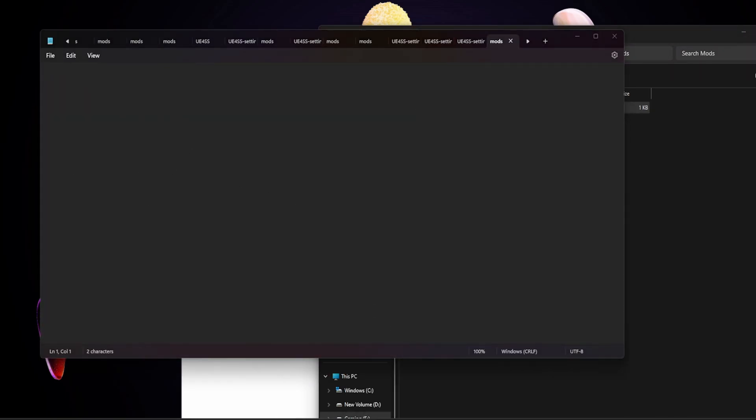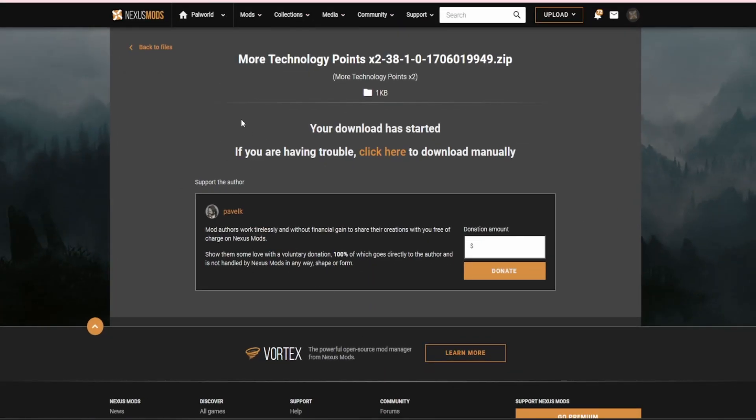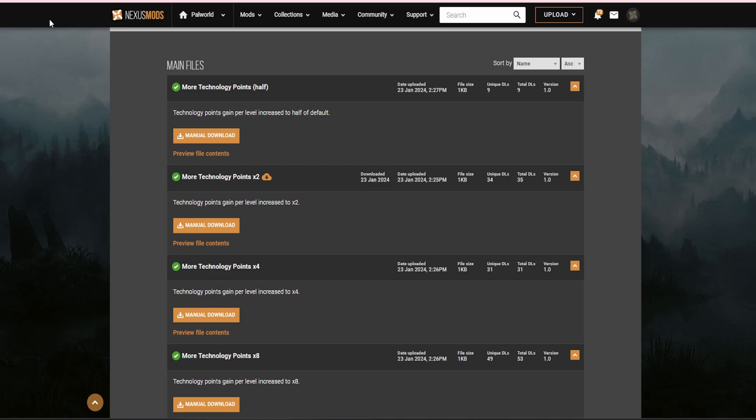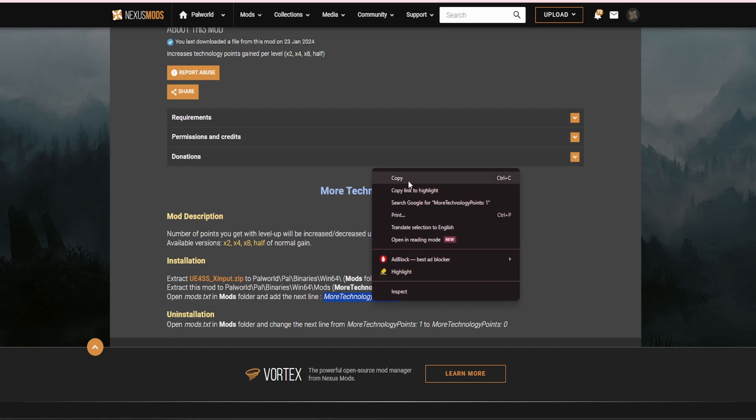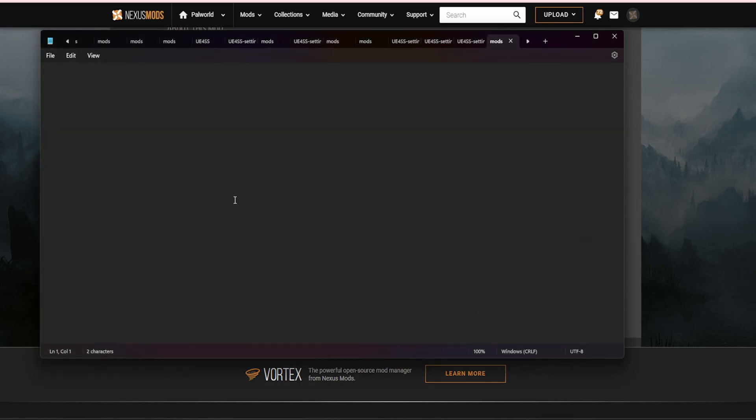Double-click on mods.txt — you should have a blank document. Go back to Nexus Mods, go back to the mod page, and go to the Description tab. Copy the mod name — it's MoreTechnologyPoints with a 1 at the end. Basically, 1 means on and 0 means off, so if you ever want to turn a mod off, just put a 0 at the end. Paste it into mods.txt, click File, click Save, and you are done.